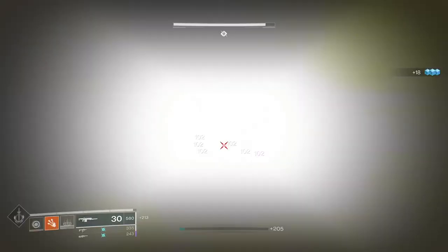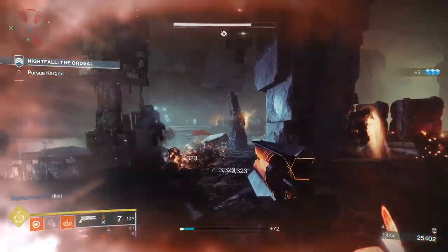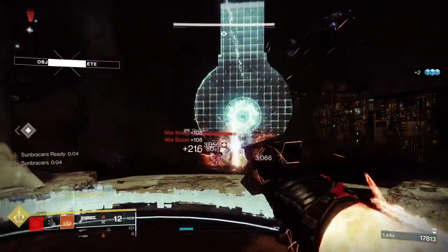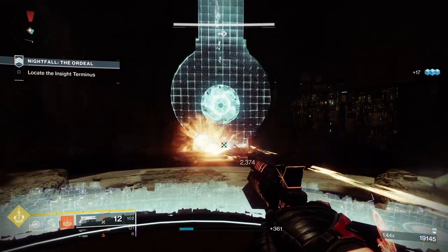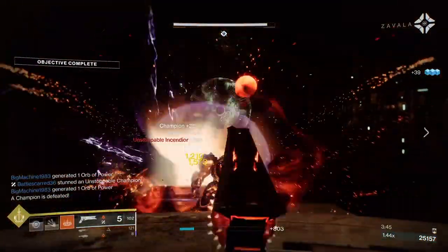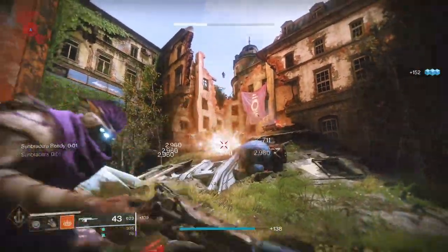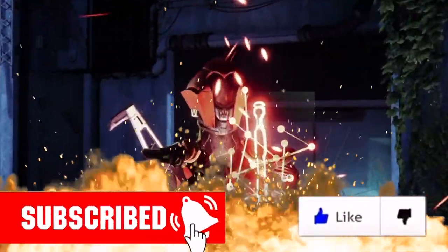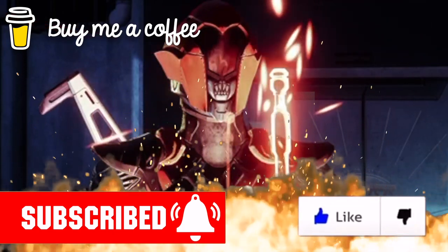If you really want to go for the Pyrotechnics variant, swap out your Monte Carlo for the Seventh Seraph revolver, and put the Sunshot in your energy slot. Precision kills have elemental explosions, and those explosions create Warmind cells, so you're walking around in a wreath of fire murdering anything in front of you. This is one of the best builds I've played in a long time and has reinvigorated my fun in the game. A few more build videos will be heading our way — let me know any variations in the comments, and a like and subscribe would be brilliant. Thank you so much for watching — sausage out.